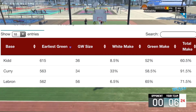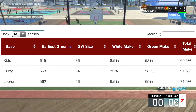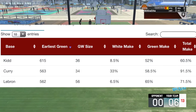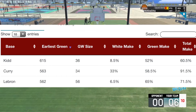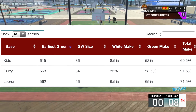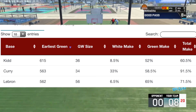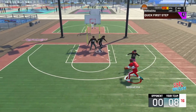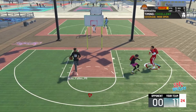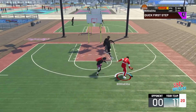There's an exploit — there's a base in the game that gives you a 33% white make, and it's Steph Curry. Nobody is talking about this, but compared to any other base in the game — Jason Kidd has an 8.5, LeBron has a 6.5 — Steph Curry has a 33% white make from any release. The green percentage is just mediocre, but that white percent is literally a glitch. That's why you see people using the Steph Curry animation from the baseline — it just goes in all the time. You stack corner specialist with green machine and that thing drops easily.